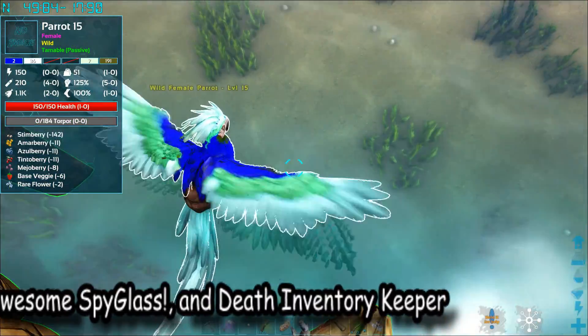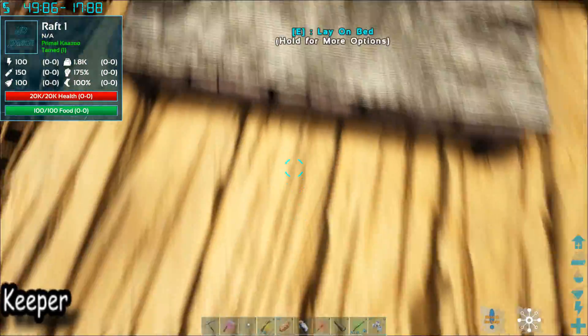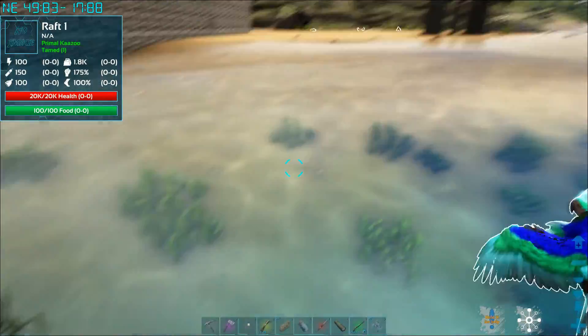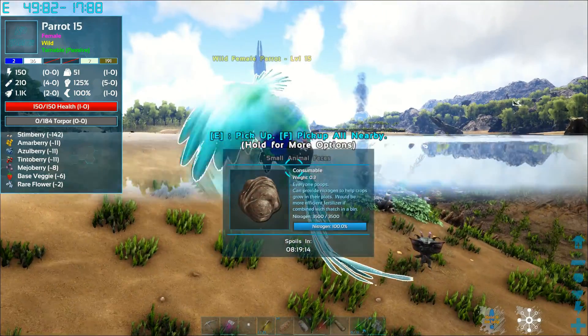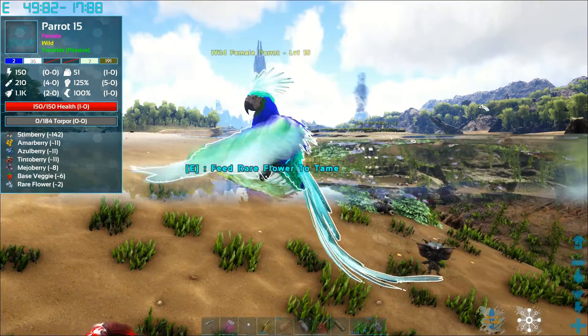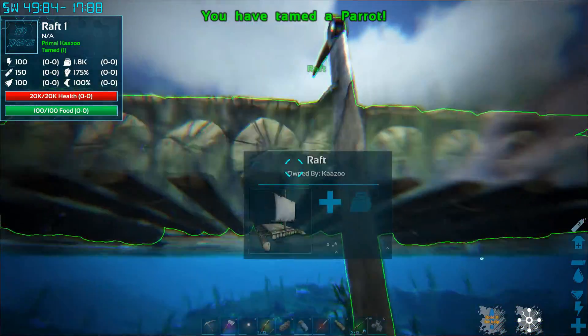These little parrots are passive tames — you feed them rare flowers. I have a couple of rare flowers and I'm trying to get this thing, but I can't grab it in the inventory. I figured I'd use the boat and just get right up on it, but we got to get in the water because I'm not able to get to it. Still not able to feed it — one time — got it fed!